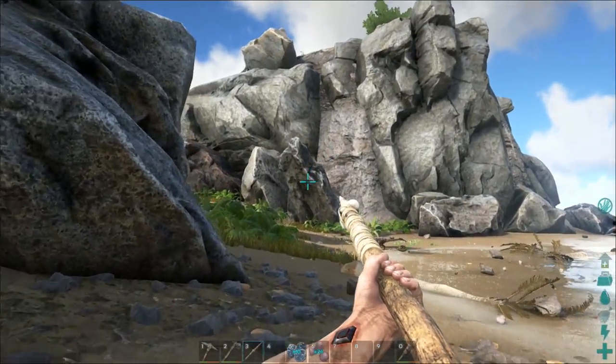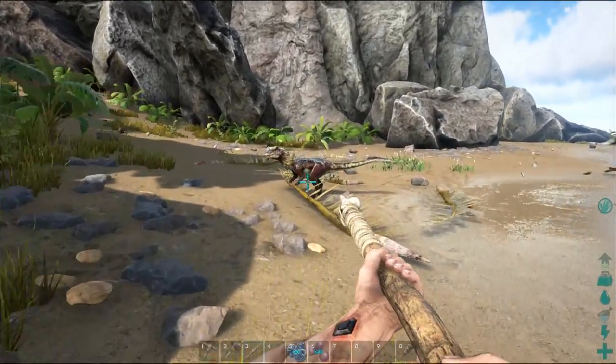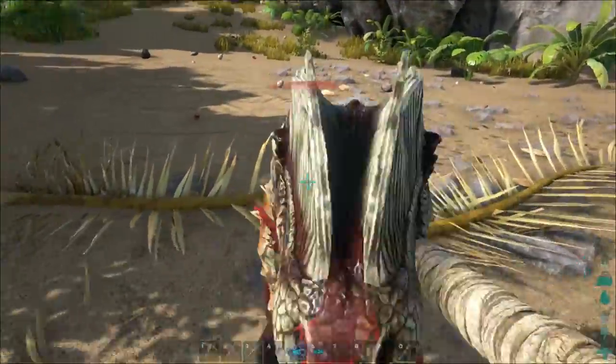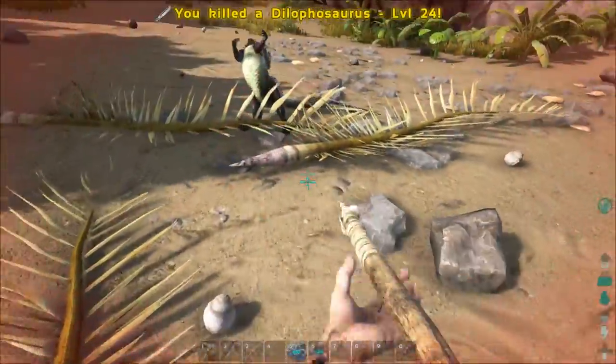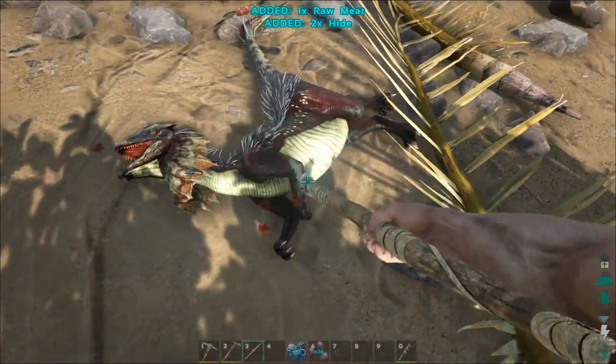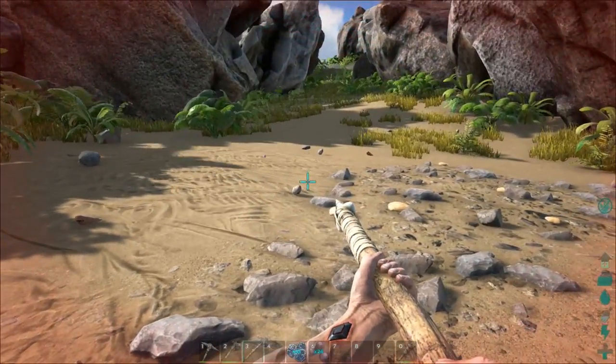There's another dinosaur here that looks easy to get. It tried to spit at me! We almost died but we got it. We got raw meat and three more hide — nice.